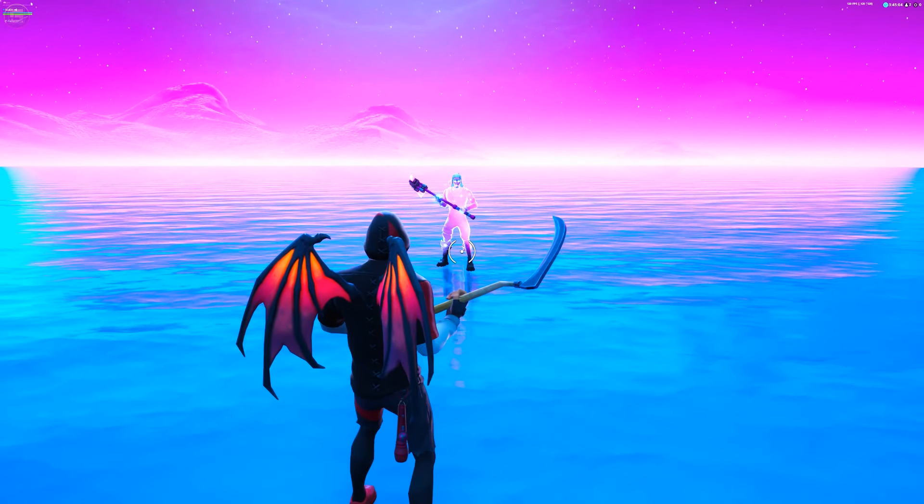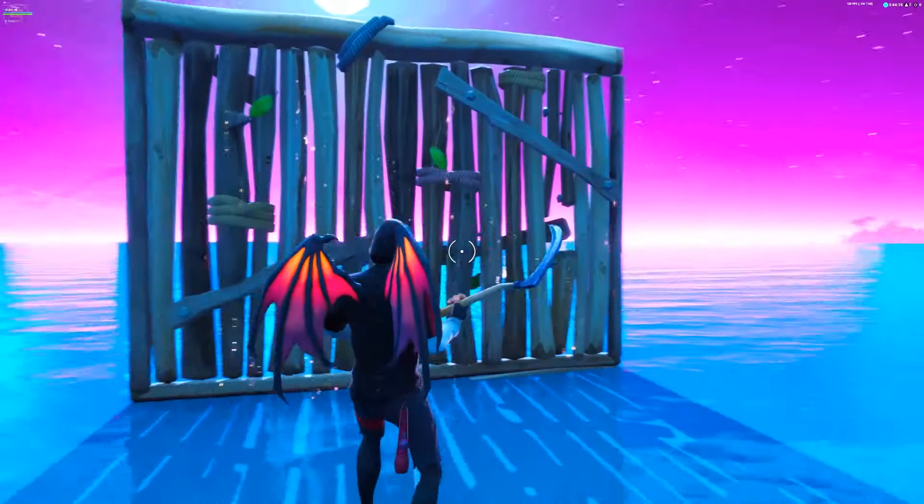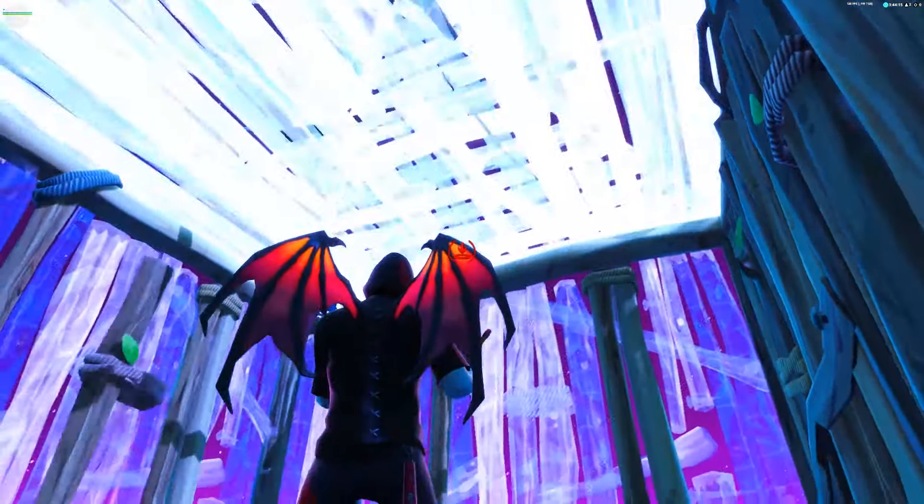All you need to do is place a wall and edit it so it has a door, and then you will be able to shoot through it with any gun. You can also edit it on any of the sides and it will still work, as you can see.